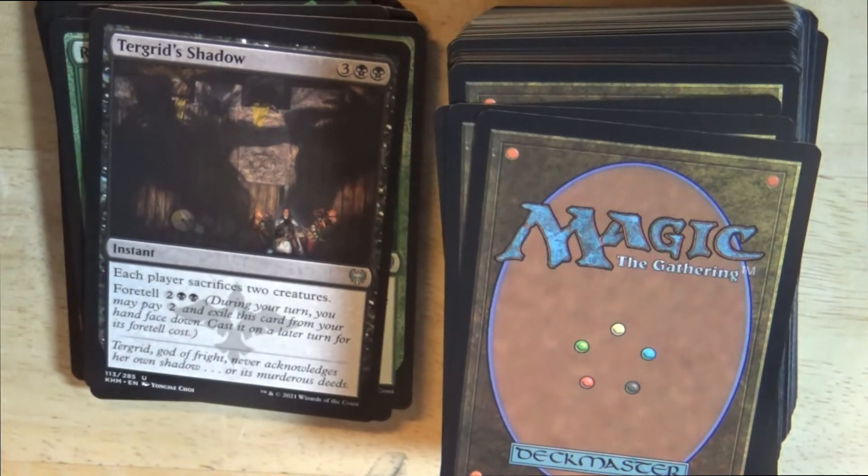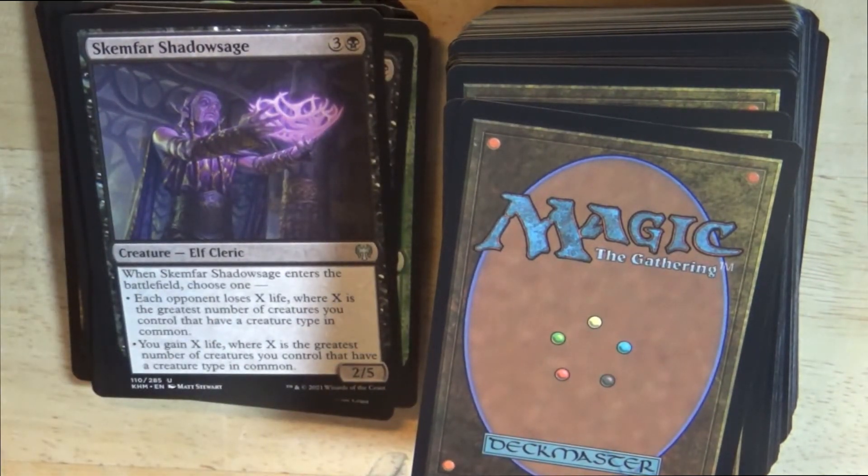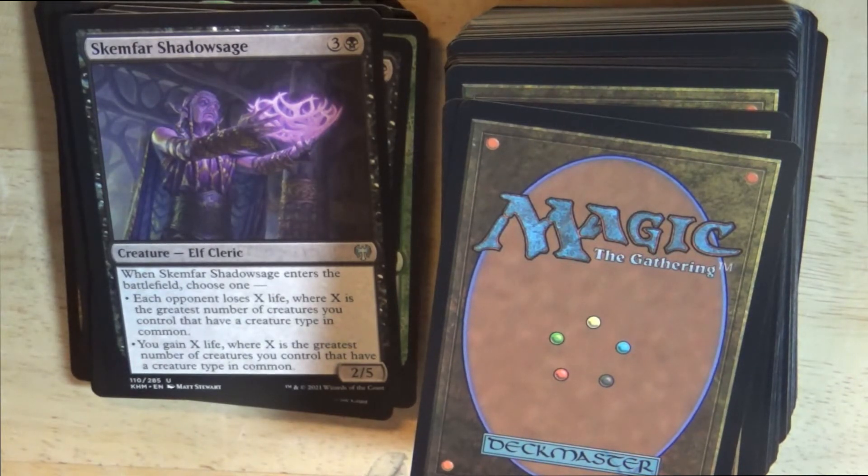A black instant where each player sacrifices 2 creatures. Foretell costs 2 colorless mana and 2 black mana. During your turn, you may pay 2 colorless mana and exile this card from your hand face down, then cast it on a later turn for its Foretell cost. Next is a black 2/5 elf cleric creature: Skemfar Shadowsage. When Skemfar Shadowsage enters the battlefield, choose one: each opponent loses X life, where X is the greatest number of creatures you control that share a creature type; or you gain X life, where X is the same.